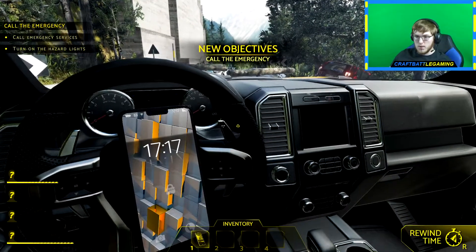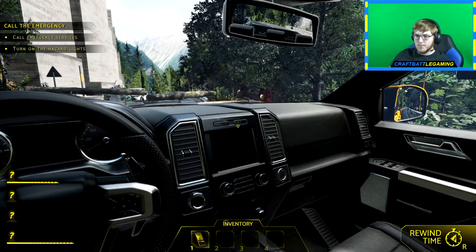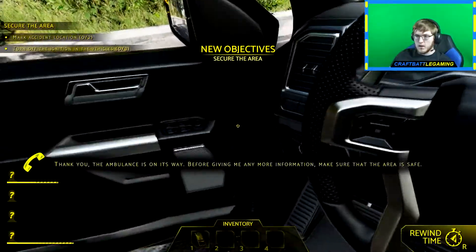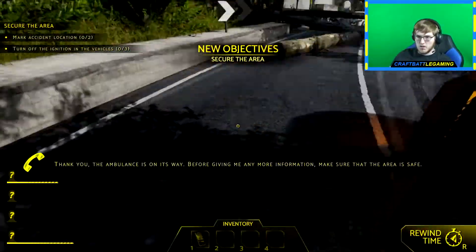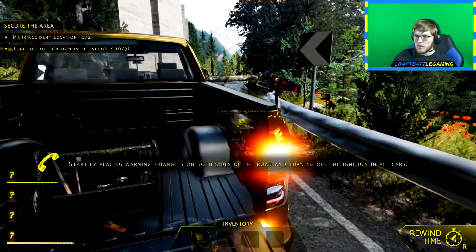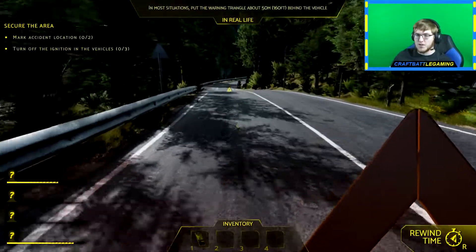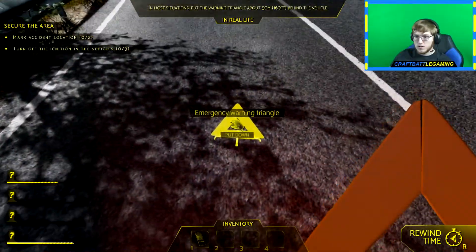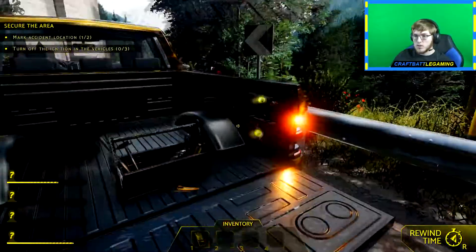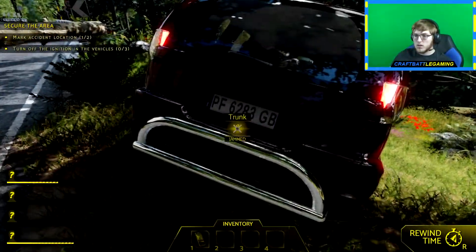Make the call — 1-1-2, there we go. Turn on hazard lights, get out. It looks like two people are already goners. Let's quickly grab our stuff and mark off where this is — fire extinguisher, first aid kit, emergency warning triangle, here we go. We have to mark two locations — well that's one, is there a second one in the truck? We need another one — where are we getting this other one from?